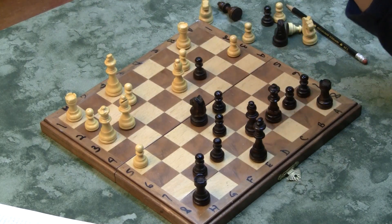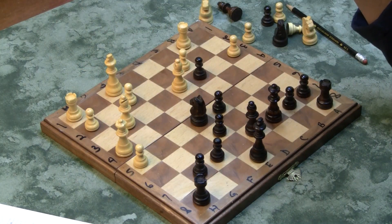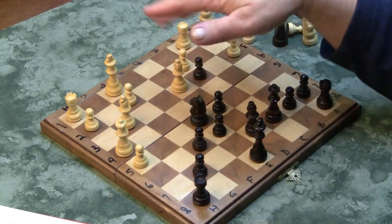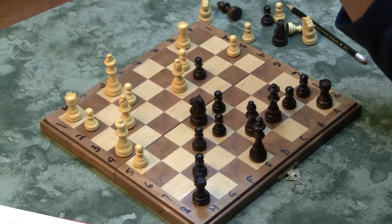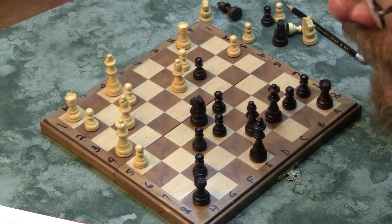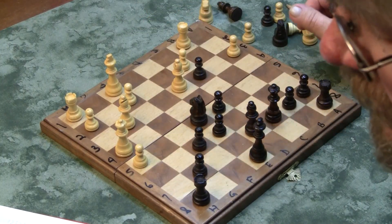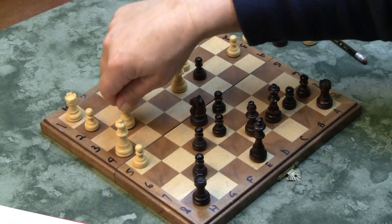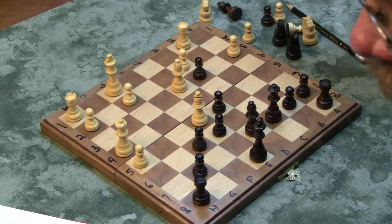Tal moves his King to F1. Bishop comes up to D7. Queen to H4. They're saying he should have done something different — there are a lot of interesting variations in a Korchnoi-Tal game. I don't have time to do the variations; I'm just showing you the main idea with the French defense, which is really quite nice. It's a good defense for Black if you play through it.